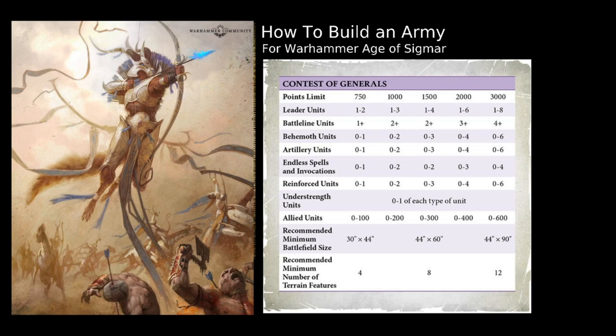You then have restrictions on Behemoth and Artillery units and on your Reinforced Units as well. At 2,000 points you can have 0–4 of each of Behemoth, Artillery, and Reinforced Units, scaling up to 0–6 at 3,000 points — this means you don't have to have any, but you can have up to that maximum. Endless spells are much the same where you don't have to include any but have a maximum number. Understrength Units — you can only have one for each type of that unit in your army. Allies are units coming from another Battle Tome; this does not include Coalition Allies, which are special rules given to certain units and do not take up these points.